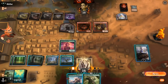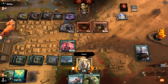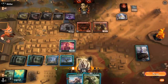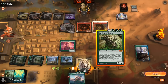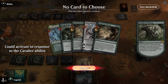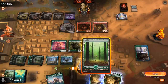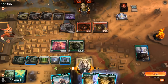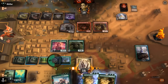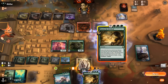Make mana with Nykthos, untap it, then probably just play Cavalier. We missed but milled Storm the Festival twice, which I can still flash back. Can't quite play Polukranos and then activate Nykthos — a little bit short. Flashback Storm the Festival — finding Nissa and Utopia Sprawl. Could enchant the forest to make a lot of mana, though it's a bit all-in on one creature. Play Polukranos. We can sometimes name white so we don't have to pay life to transform Polukranos.